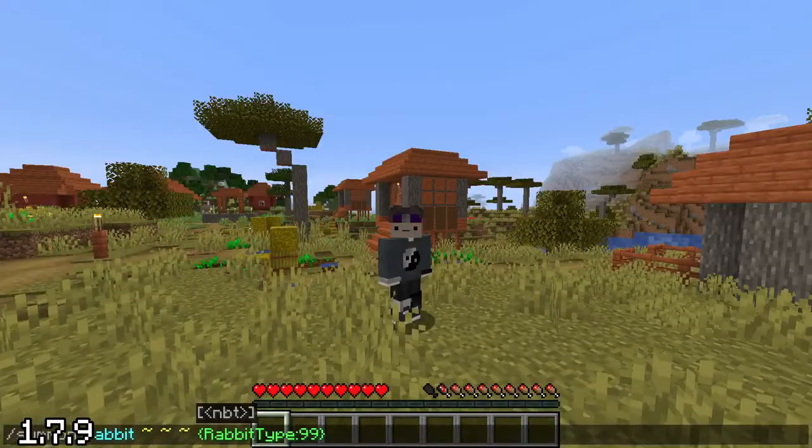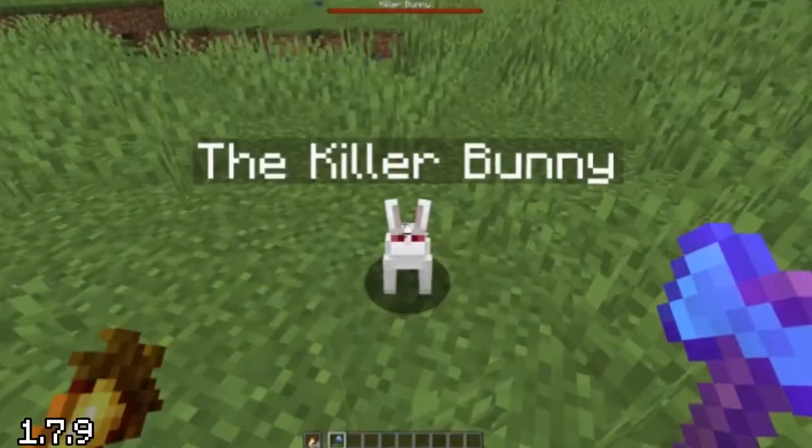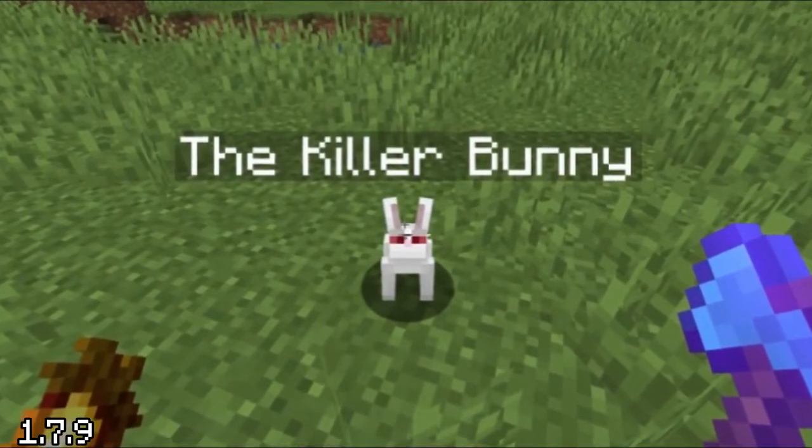Likewise, inspired by Monty Python, summoning a rabbit of type 99 would summon the Killer Bunny, which not only would kill you with cuteness, but with violence.